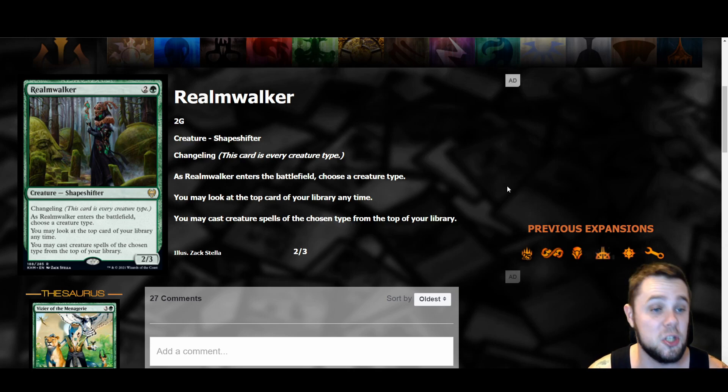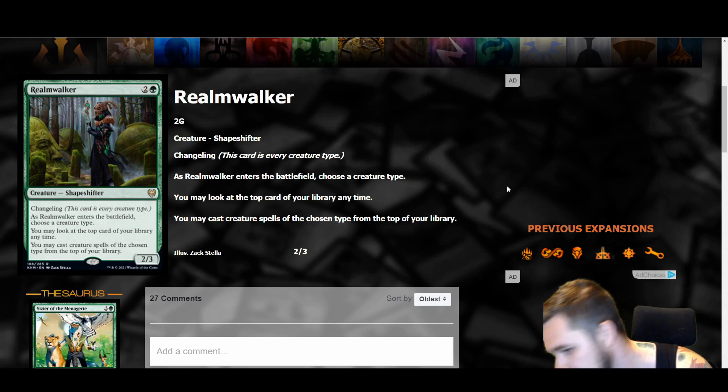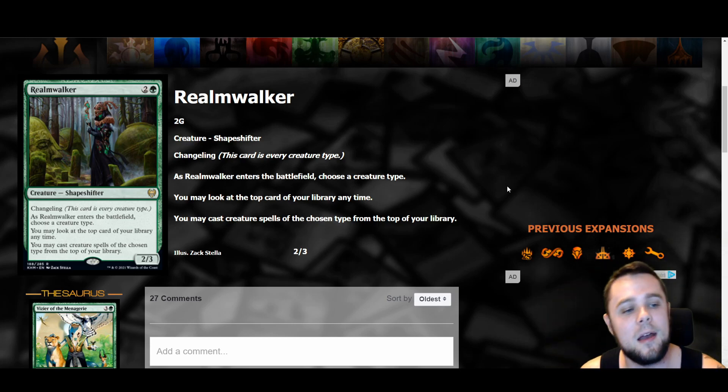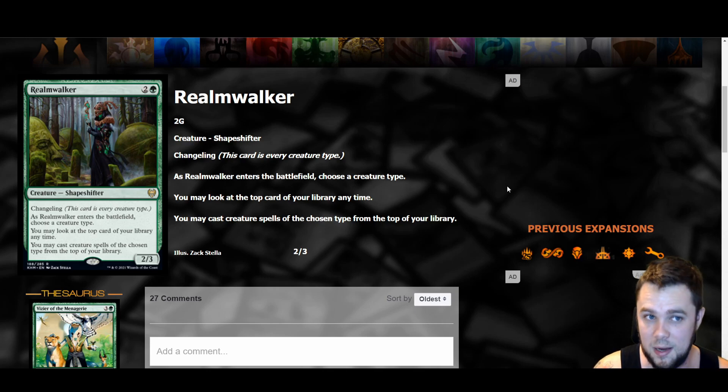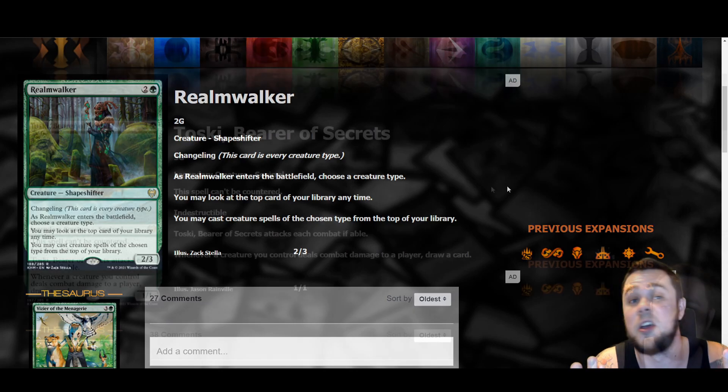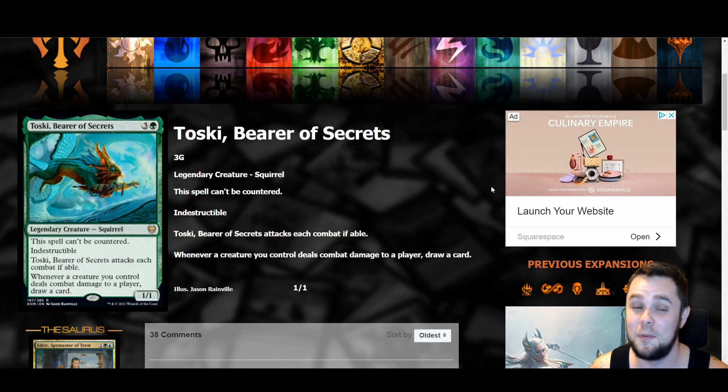One of the early spoiled cards was Realmwalker — a three mana two-three changeling, meaning it's every creature type so it can go in giants. When Realmwalker is on the battlefield, choose a creature type; you may look at the top card of your library at any time, and you may cast creature spells of the chosen type from the top of your library. This is really good and will be in any kind of tribal deck that fits these colors. Casting stuff off the top of your library is like an additional source of card advantage — it's just good.